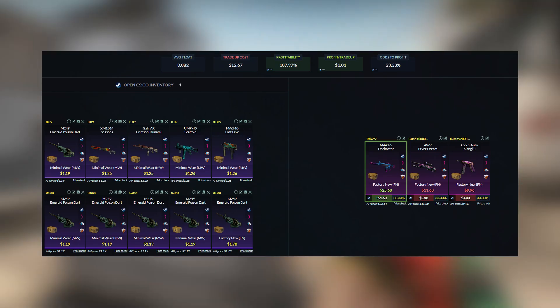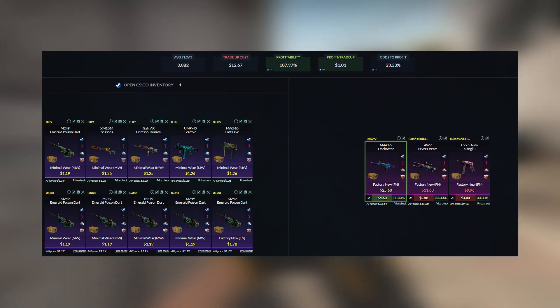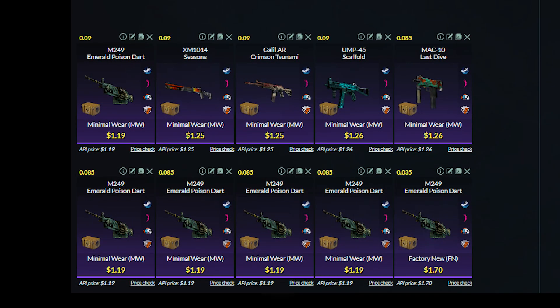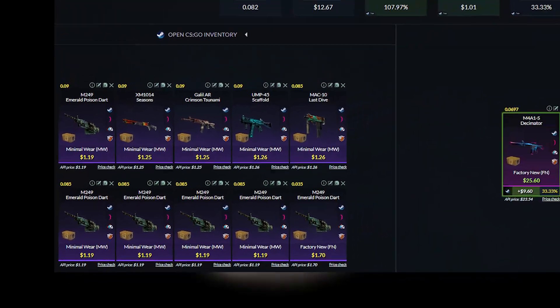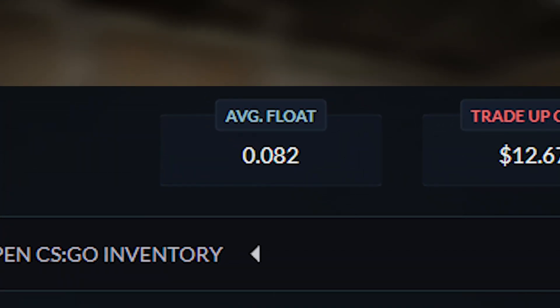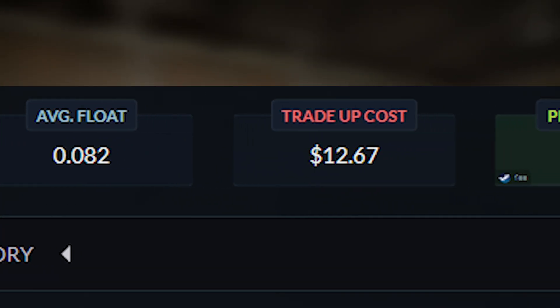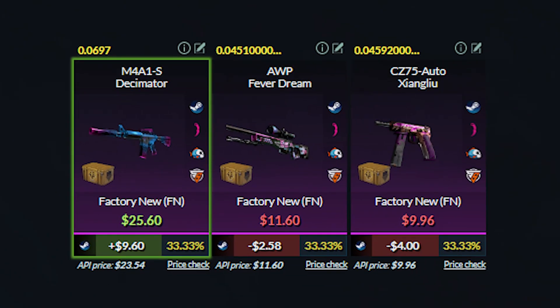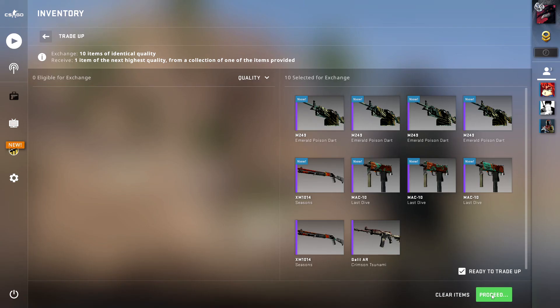For the last and final trade-up, we will be going with the riskier M4A1 Decimator trade-up, where we will be using 9 minimal wear Spectrum 1 skins and 1 factory new Spectrum 1 skin. Keep in mind that the average float needs to be less than 0.0823, and the total cost will be around $12.67. For the outcomes, we get almost a $10 profit with the M4A1, a $2 loss with the AWP, and a $4 loss with the CZ. This is a really risky trade-up, but it is also a really profitable one, so if you have the money, make sure to check this one out.